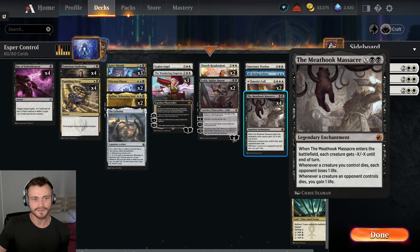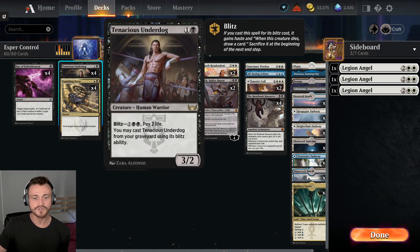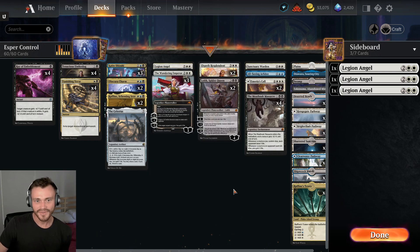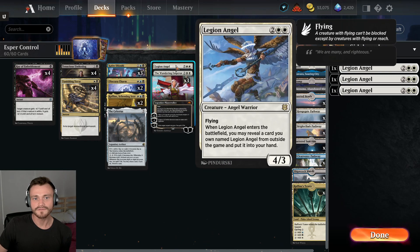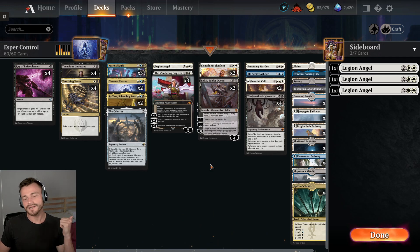We also have four copies of Vanishing Verse which can hit most things, two Obscura Charms, and four Meathook Massacre to sweep everything up if we can survive that long. Also running a couple creatures in the form of Tenacious Underdog — a two-mana 3/2 that generates a ton of value late game — and Raffine, Scheming Seer, a three-mana legendary that can connive to add pressure or filter cards. Top end threats include Legion Angel, Sanctuary Warden, and All-Seeing Arbiter.